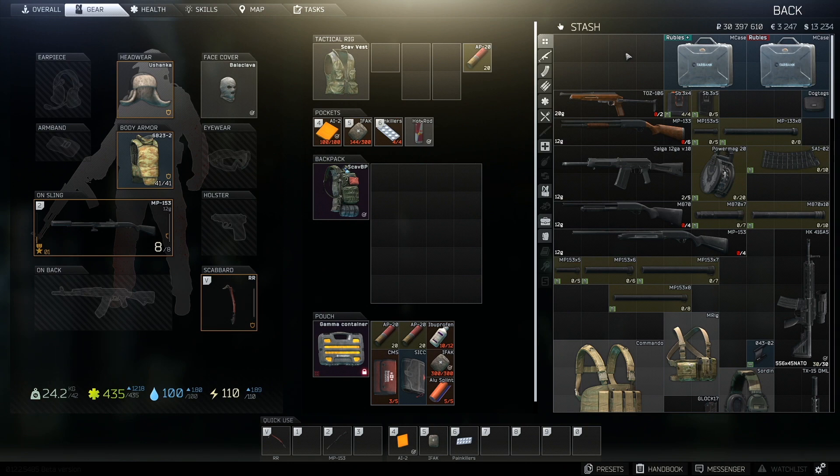In Tarkov as of Patch 12.2, there are five shotguns available. You have the Taz, which is a two-shot by default as you buy it. There is the MP-133, which is a six-shot. There is the Saiga, which you can't actually buy from a vendor — you have to get it in raid from scavs or the flea market if you're level five and above. Then there's the 870, which is a four-shot by default when you buy it, and the MP-153.